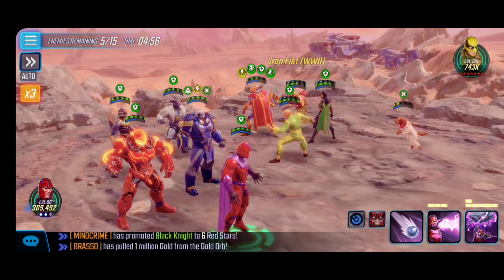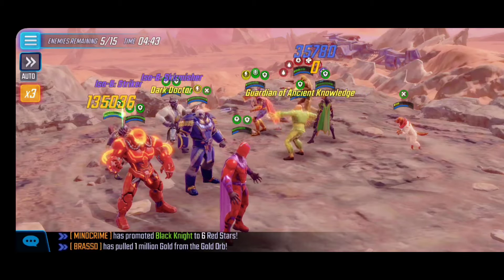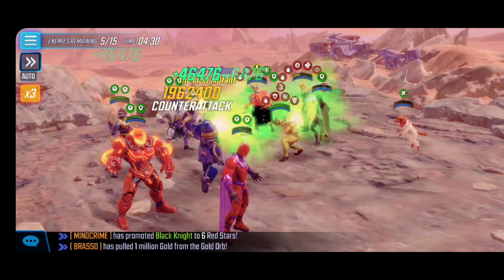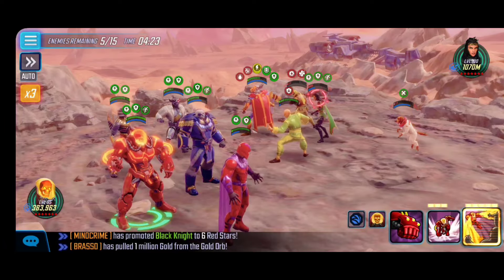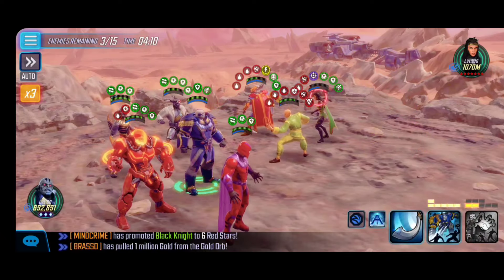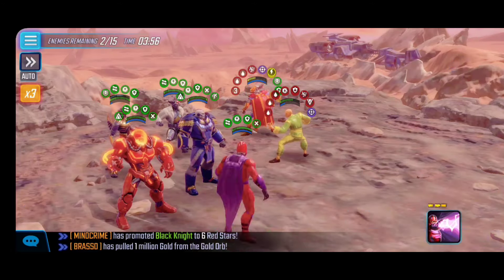Most of us should already have Def C built up, so that's who I bring in. I resurrect and cheap-refresh to heal back Apocalypse. We're in a great position now — this full Def C team with Apocalypse has Extreme Judgment against Morgan le Fay. You may not need this step if your alliance mates aren't using their Extreme X-Men team, but it's really hard to get the one-shot otherwise. This approach eliminates a lot of the RNG and retry time.